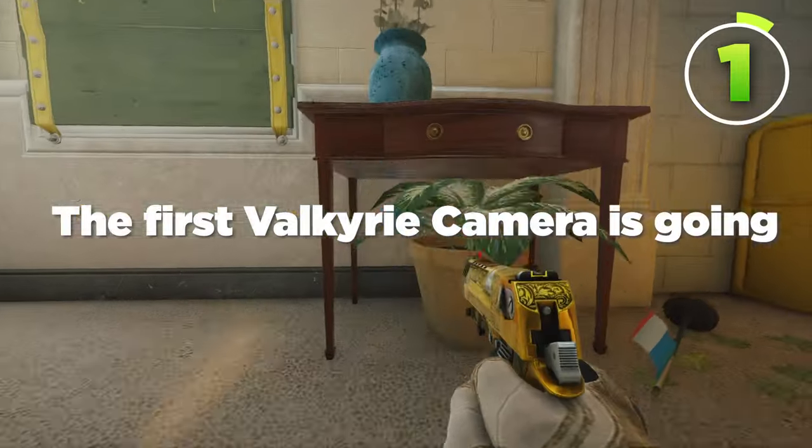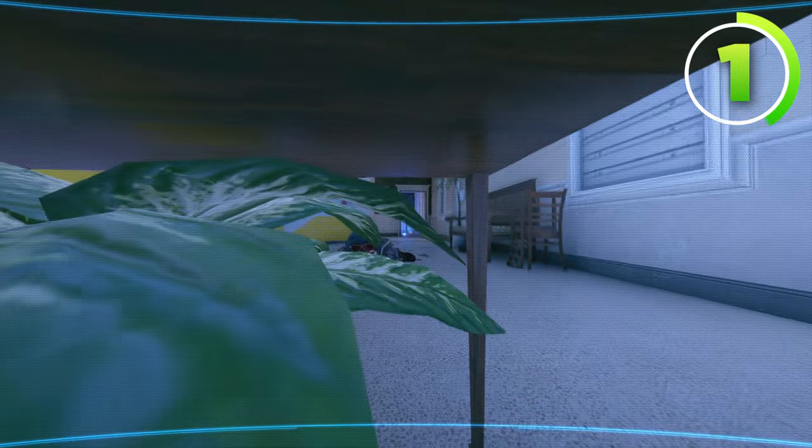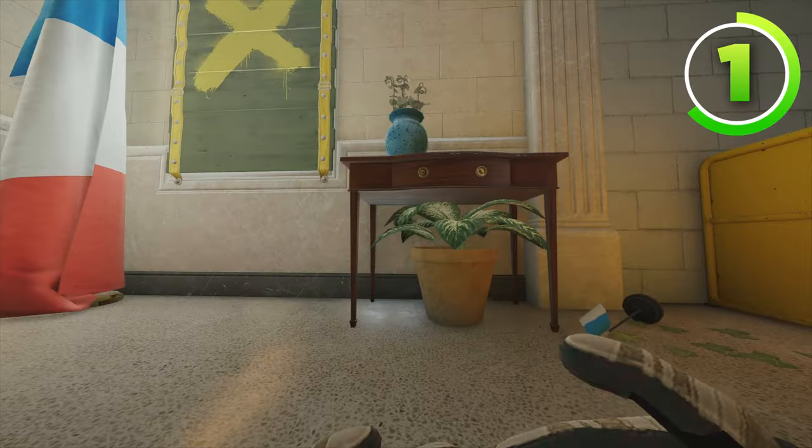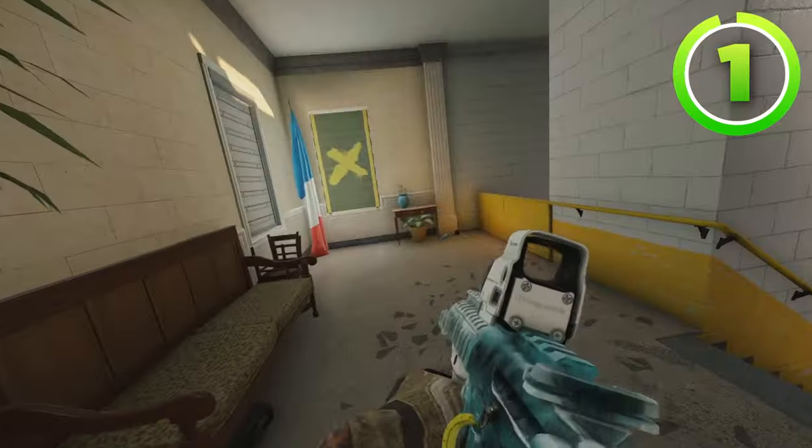An even better map for Valkyrie is Consulate. The first Valkyrie camera is going behind these leaves under the bench, just like this. This Valkyrie camera can see all of top yellow, the yellow skylight drop, and anybody trying to push the doorway here or the bathroom hall. It's a very good Valkyrie camera.